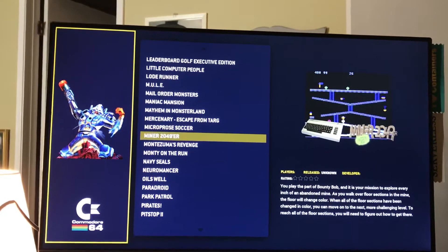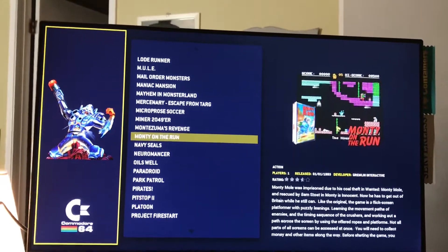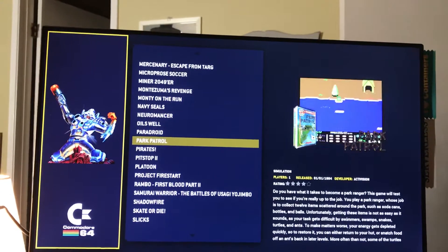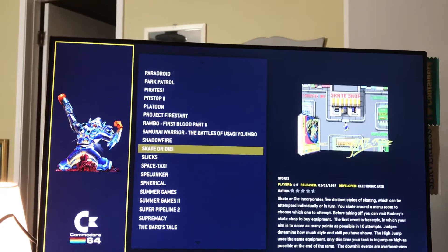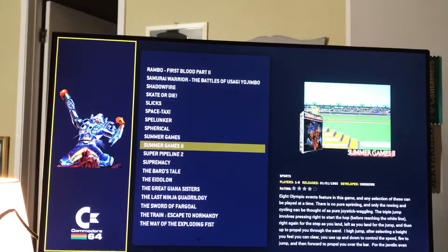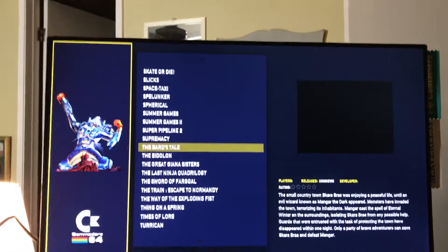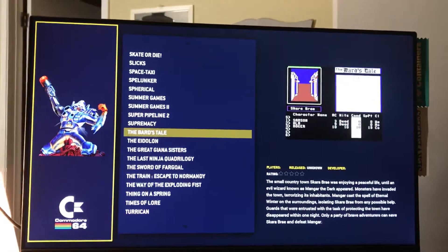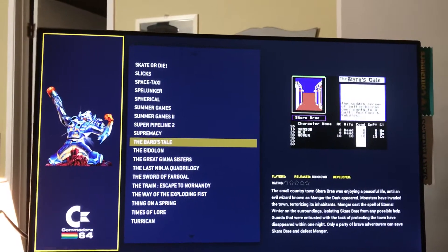Miner 2049er — I think we played that one on the ColecoVision. Bard's Tale, Commodore 64 version — this is where I played it first. Of course, the graphics were lame. You would just kind of click and you had to map on your own.